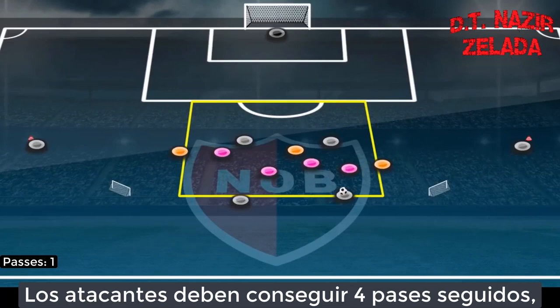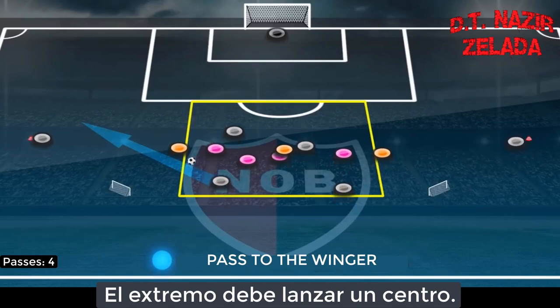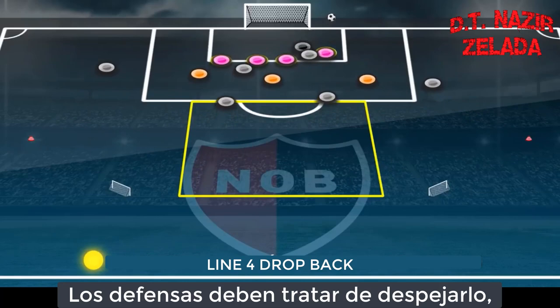Attackers must have four passes in a row to play a through ball to the wings. The winger has to cross the ball, so the defenders have to try to block it against attackers and support players.